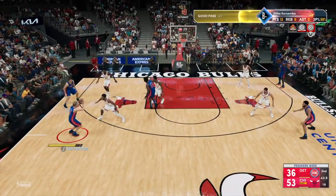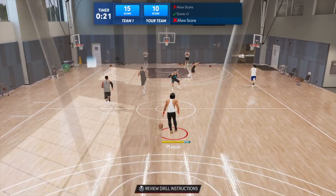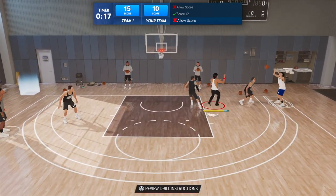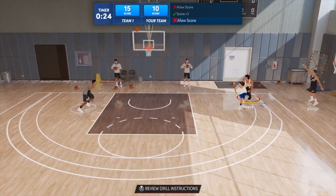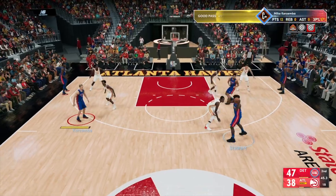This is important before we get into the actual MyCareer gameplay: every few weeks throughout the season you gain access to Chris Brickley's gym for workouts, and these workouts are so important. They grant you four times the amount of badge progress. I've only ever seen the drills be shooting drills, so make sure you watch out for those when they are available — you get four times the badge progress. This is a no-brainer.